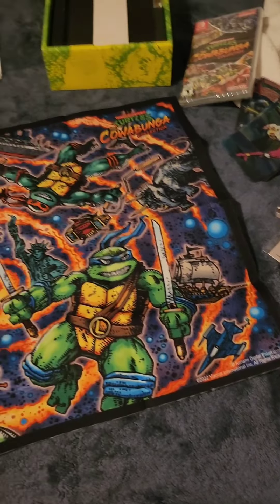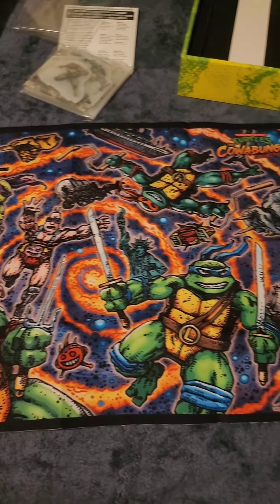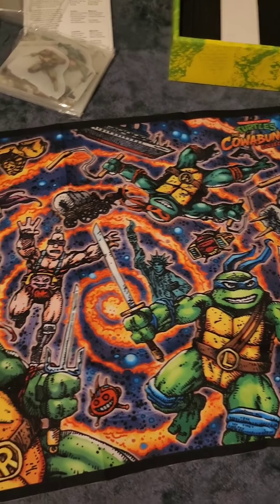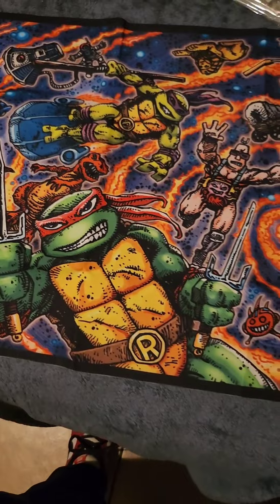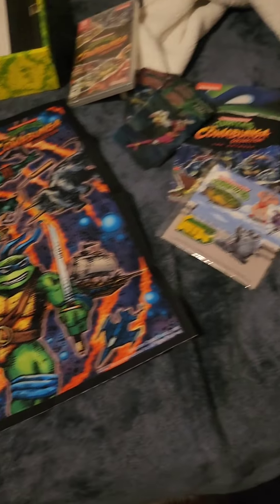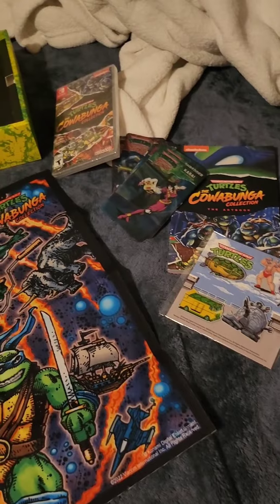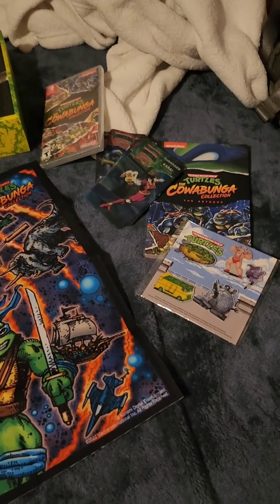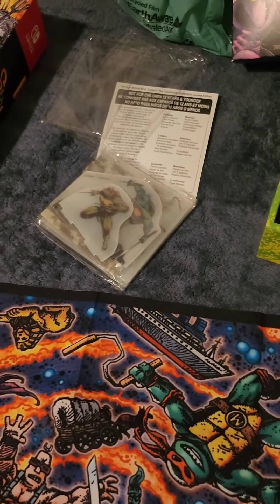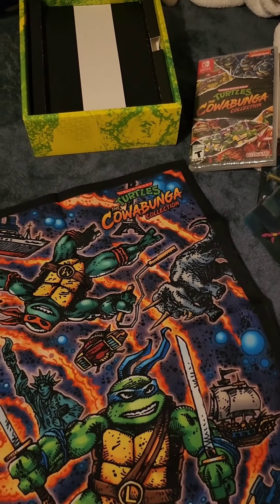I give this a solid 9 out of 10. I paid about 150 bucks — 163 with taxes — and it's cheaper than a limited run collector box, about 25 dollars cheaper, and you get about the same thing. Thank you Konami for dropping such an amazing set. I really wish there was a comic book but I'll take the art book anytime. I saw Eastman at Comic Con this year and I really hope to get this signed by him. Anyway, if you guys checked out this video, thank you — stay tuned for more unboxing videos.